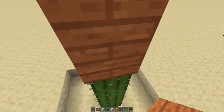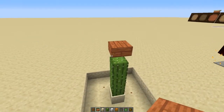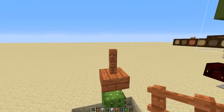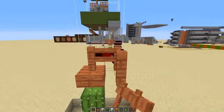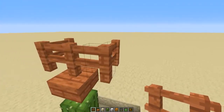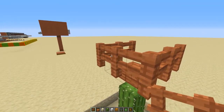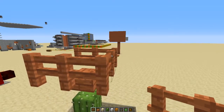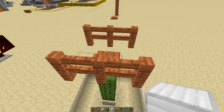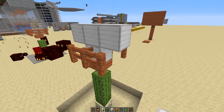I like to use just a half slab — you could use a full block, but I prefer the half slab. You're going to want a ring of fence posts, but keep in mind that in order to make the golem, you're going to have to put this one and this one in after you make the golem, otherwise it's just not going to work.